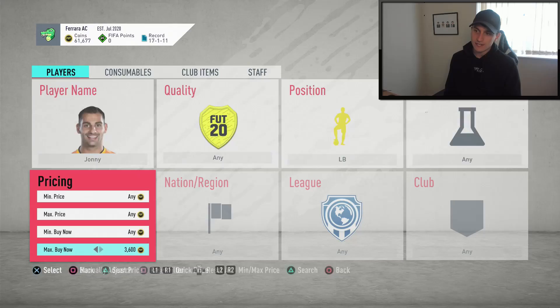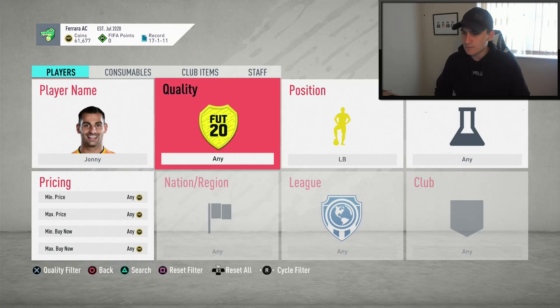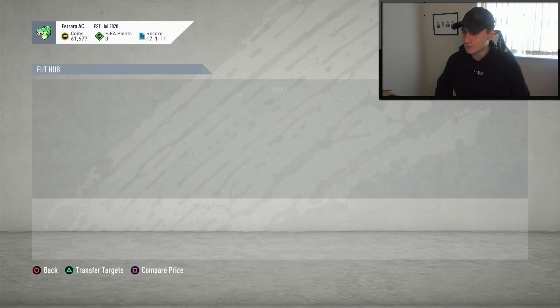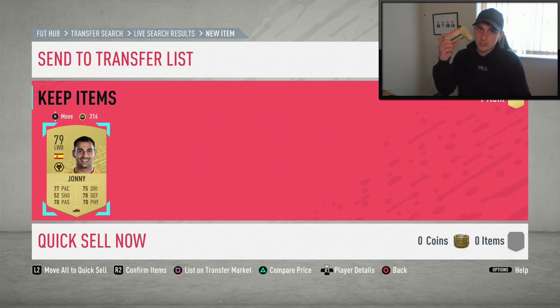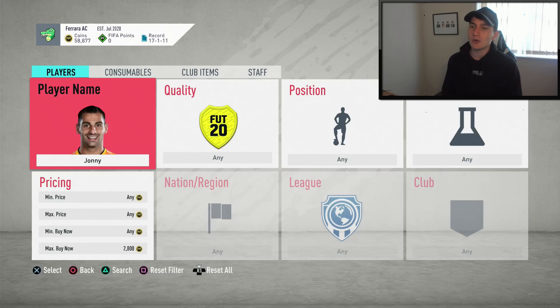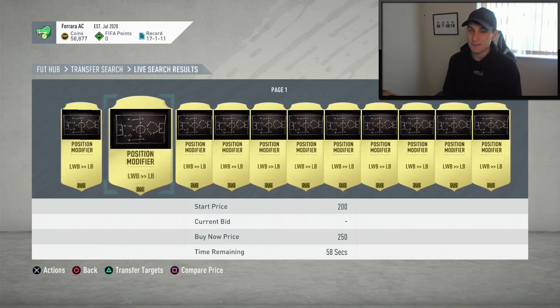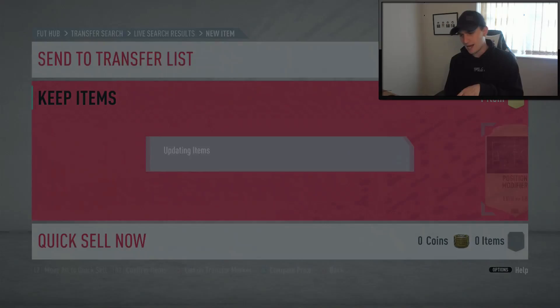So as you can see we're going to look in left back — he is going for a pretty high price. Let's take a look and see how much he's going for — around 5,000 coins. The method is as simple as this: take left back off, go over and see how much he's going for on the market. He is a bit expensive — might be because of an SBC. His minimum price is around 2.8k, so we'll pick one up at 2.8k, chuck it in the club. Then go over to consumables, position modifier — find a left wing back to left back modifier — pick it up for as cheap as possible, around 200 coins.